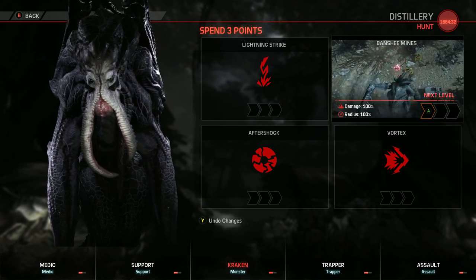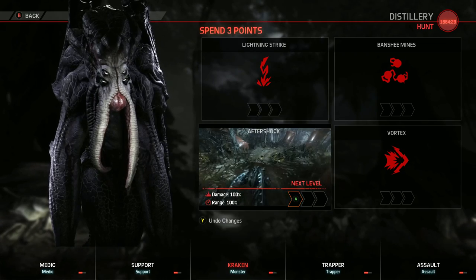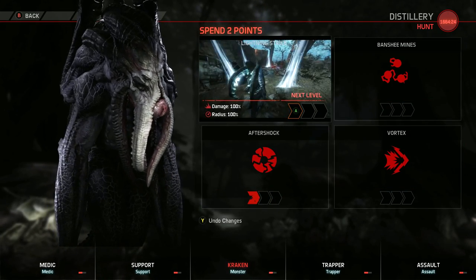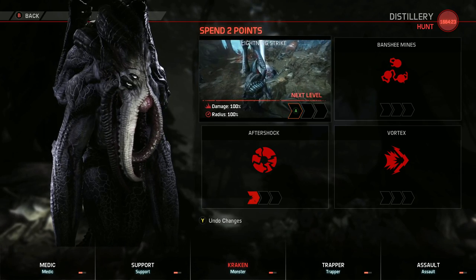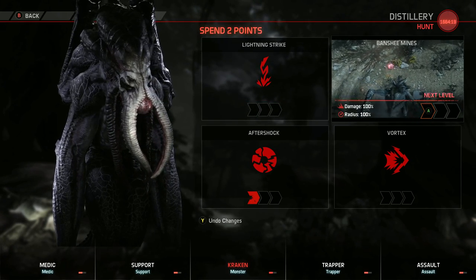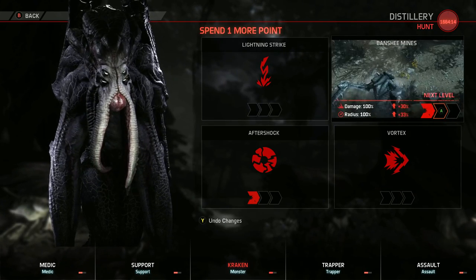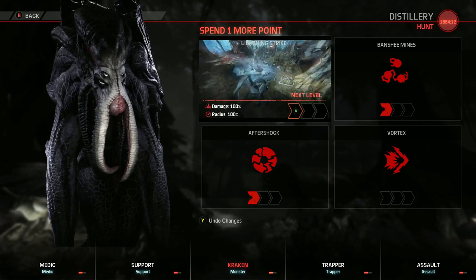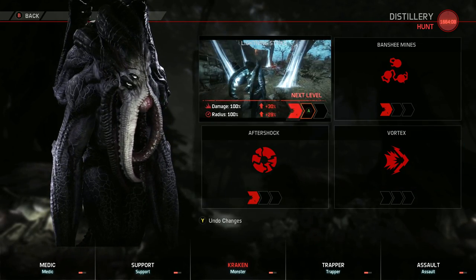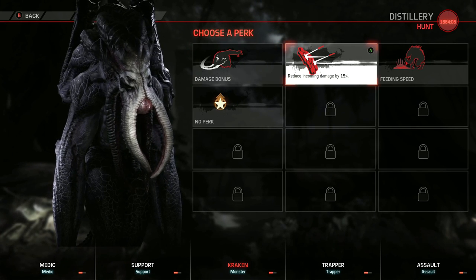If you've never seen any Evolve footage, I'll kind of break it down for you. Right now I'm looking at the skill points. At the very beginning you get three. I'm going to choose Aftershock, probably the Banshee Mines — I'm not sure yet. Lightning Strike seems good, but let me go ahead and get this one. We got the Vortex. The Vortex looks really good, but it's a straight shot, so I might be doing Lightning Strike. I'm not sure yet. You can spend three all on one slot if you want to, and then you kind of get to choose the perk.